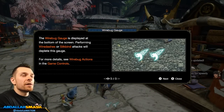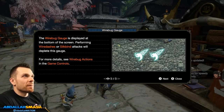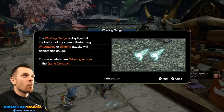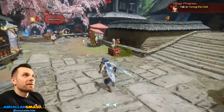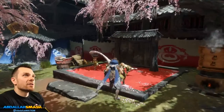Wirebug gauge — this is what I want to learn about because it's a new mechanic. Kind of reminds me of Spider-Man, where performing wire dashes or silk bind attacks will deplete this gauge. Wirebug action in the game controls? Why don't you give me a tutorial about it? Later, cat. Let's talk to these mochi.